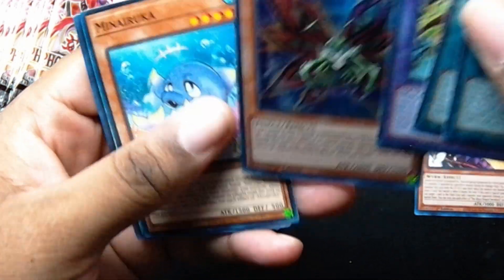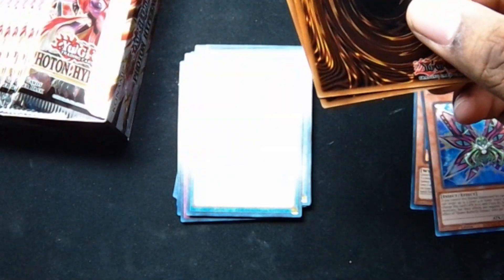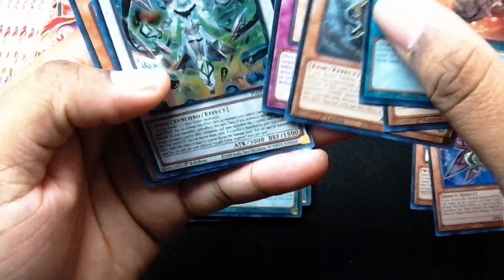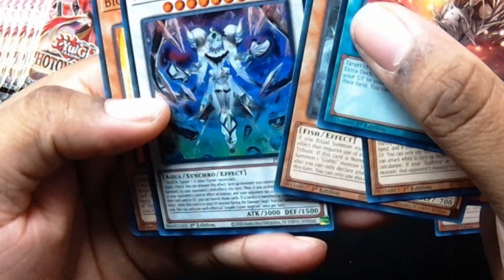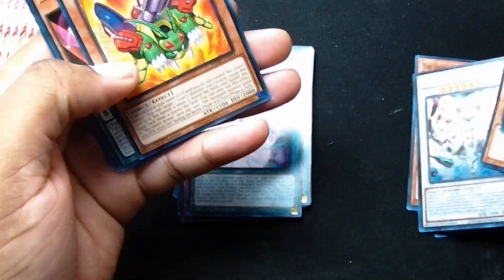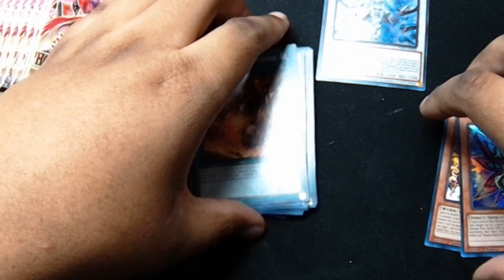Queen Butterfly — there's a really cool evolution of that in here. It's like Ultimate Perfect Great Moth or something like that, so I'm pretty excited for that. And Ice Jade — actually did not know that was in here, so that's sick. Looks like that is a special rare.